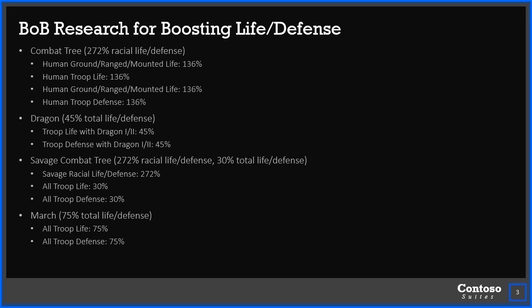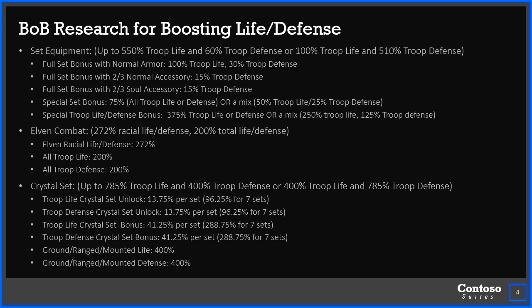After you unlock T4 savage troops at the bottom, there's a little extra boost for you. And then in the march tree, that one was a lot nicer for attack, but life and defense — there's only two researches in the whole tree that boost that, which is 75% to both of them. So the set equipment tree is where the numbers again start getting big, just like they did with the attack.